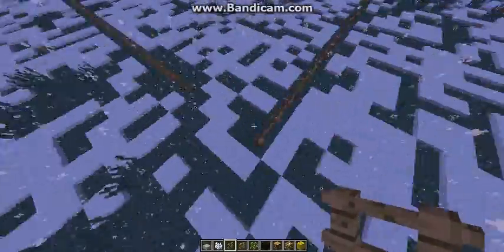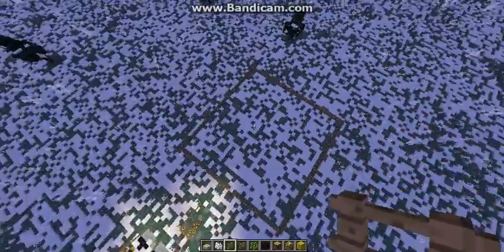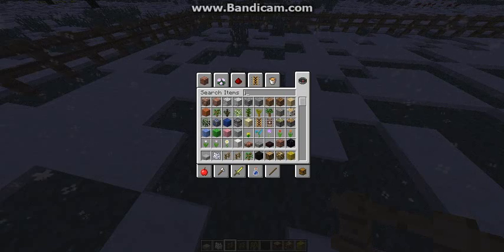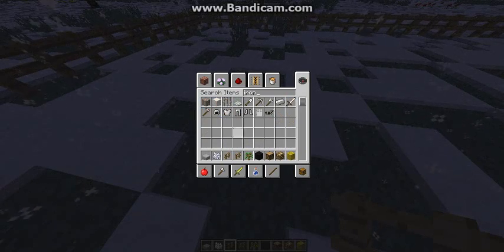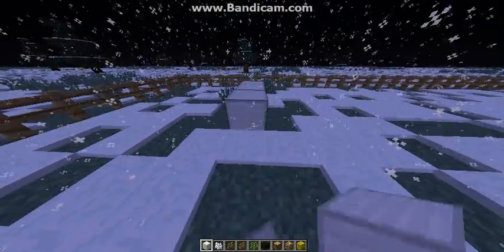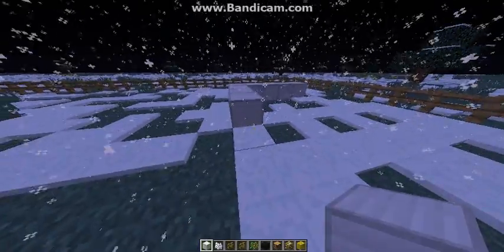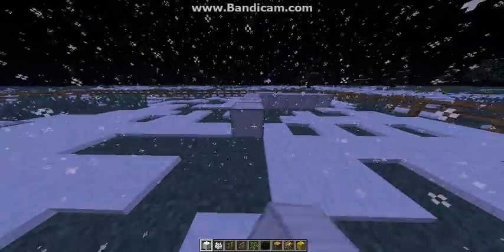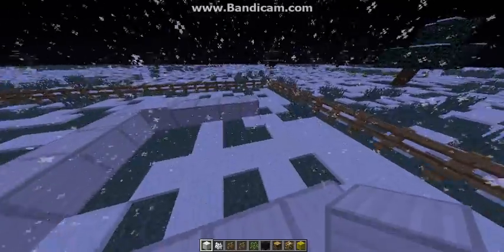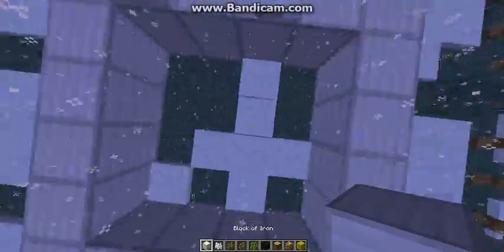Almost done. I've got a really good idea — I think I might do a small fountain. I'll use iron blocks, just because it's quite nice. I'll do six. Hopefully this is a square. Yeah, that's close enough — I think it's a perfect square.